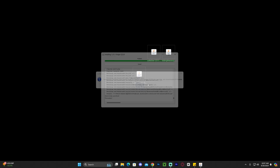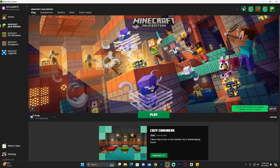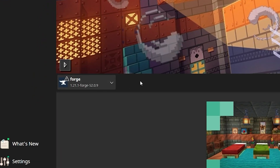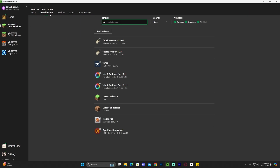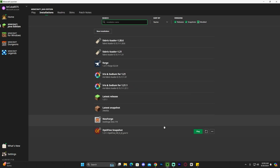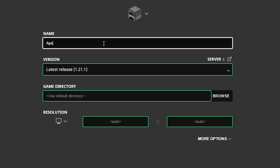Now that Forge 1.21.1 is installed, click OK and you can delete the installer — you don't need it anymore. Open your Minecraft launcher and you should see Forge 1.21.1 listed on the bottom left. Now it's time to add the mods. Head over to Installations and make sure that 'modded' is selected — without that filter you won't see Forge listed. Find Forge in the list.